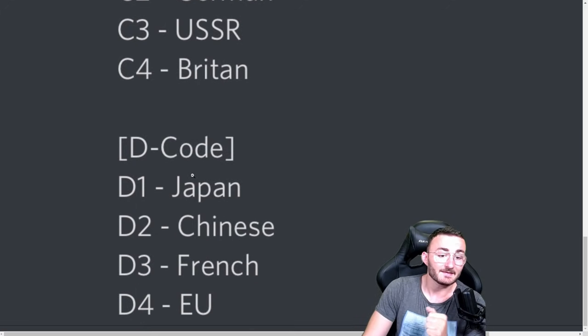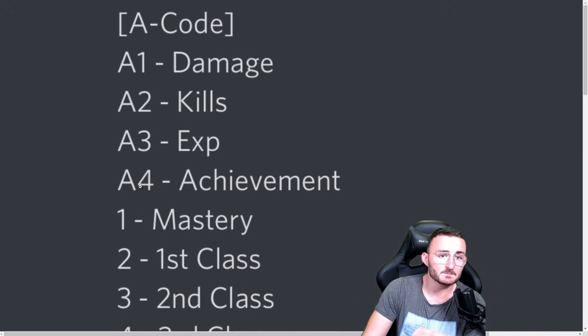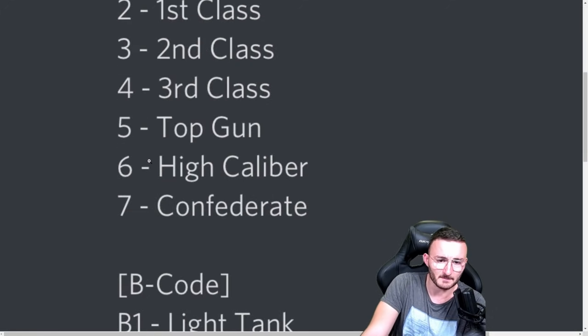And finally the last one: the D-code, which was missing from my previous video. D1 is Japan, D2 is Chinese, D3 is French, and D4 is EU. These are the code-breakers we have, and we are sure they are 100% legit because they have been confirmed by pretty much every single source of news when it comes to World of Tanks Blitz.